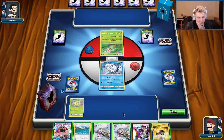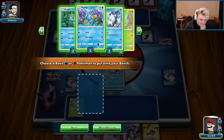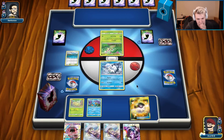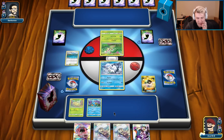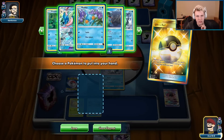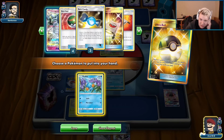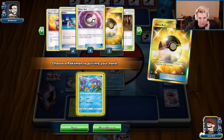Looks like we got the mirror match going on, but we got a hot start. A lot of people are not running the Lusamine chain like we are, so that gives us an advantage. We really don't want to put Lele in play in the mirror match. We have only one Meganium, only one Greninja, so we definitely want to try and take some early prizes. But we have two Gladions so we're good.